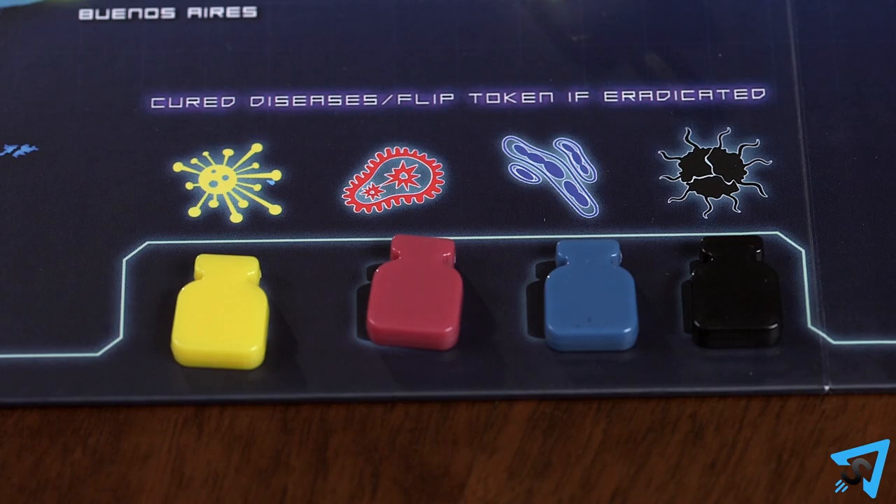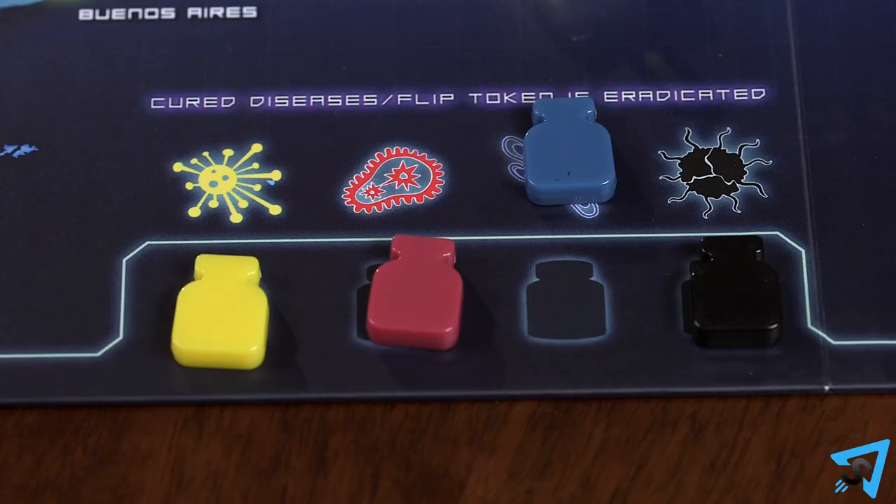Move the disease cure marker to the cure indicator. When a disease is cured, its cubes remain on the board, and new cubes can still be placed during epidemics or infections. If no cubes of its color are on the board, the disease is now eradicated — flip the cure marker over to its eradicated side. Eradicating a disease is not needed to win.